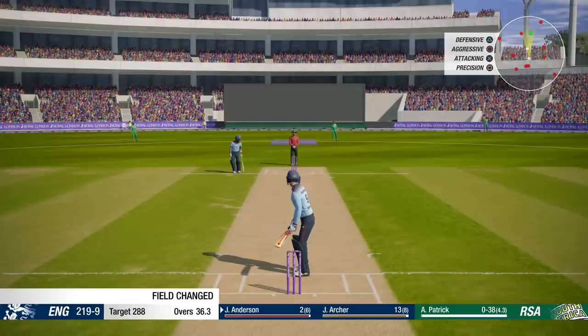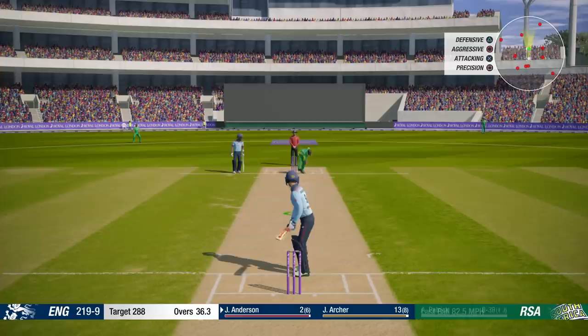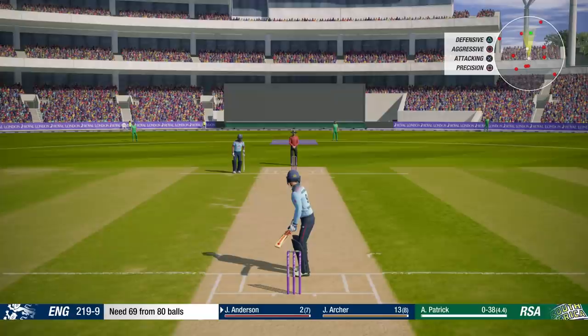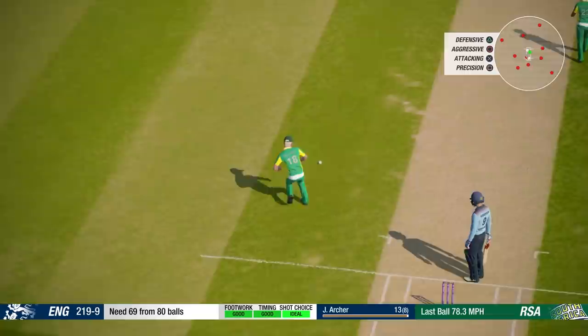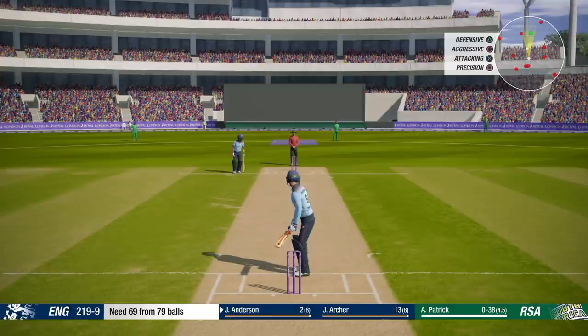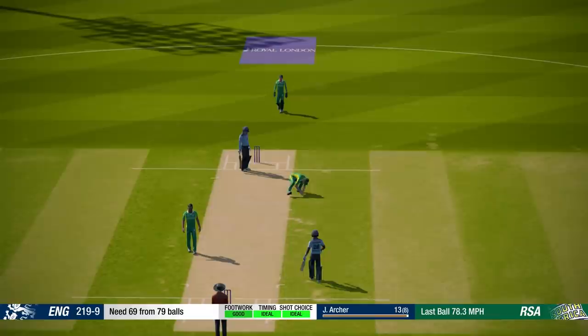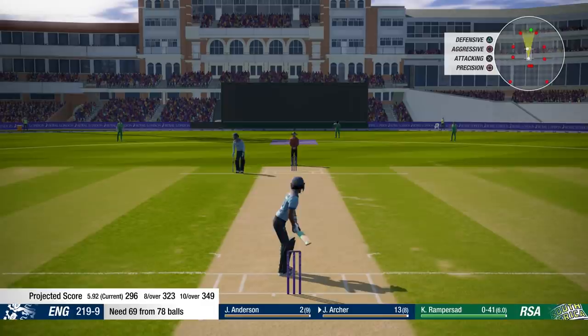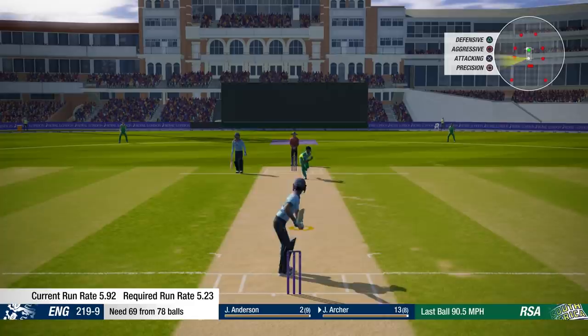Hopefully Jimmy Anderson can block out three balls here. There's one blocked. Just got to keep our concentration - 69 to win from 80 balls. If we were confident, maybe had a few more wickets, that would have been a good chance to play a drive. But three defensive blocks ended the over - this will be growing the frustration of the batsmen. The right-arm pacer is coming into the attack from the northern end. 69 from 78 balls, so less than a run a ball at the moment.